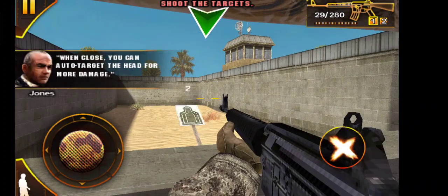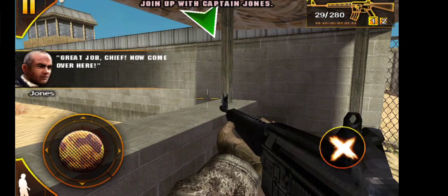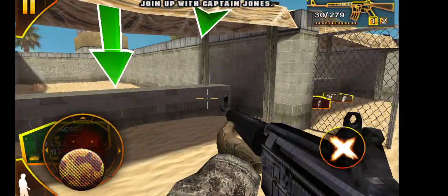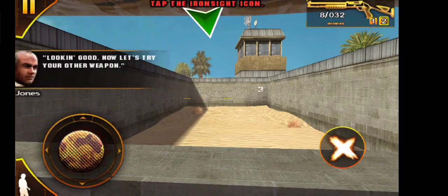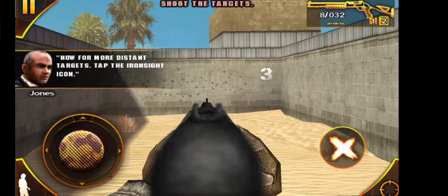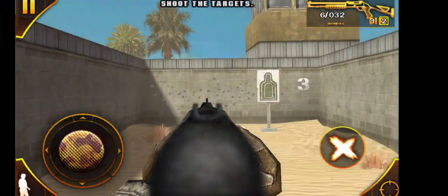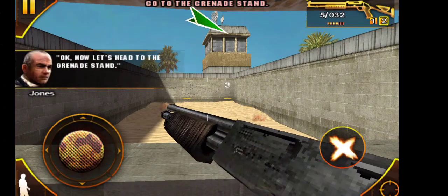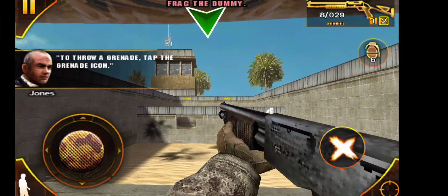When you're close enough, you can auto-target the head for more damage. Great job, Chief. Now come over here. Looking good. Now let's try your other weapon. Okay, now let's go for more distant targets. Hit the iron sights icon. Now shoot those targets. Looks like you're still the best shot in the unit, Chief. Okay, now let's head to the grenade stand. To throw a grenade, tap the grenade icon.